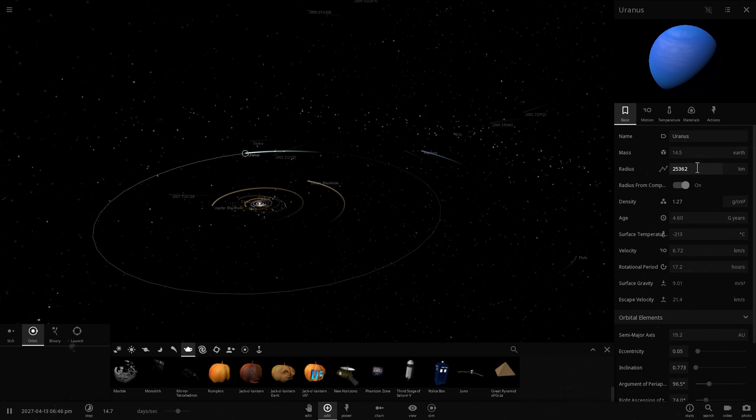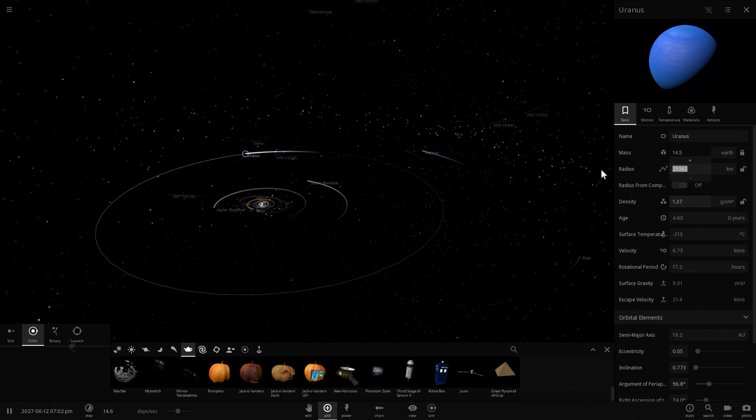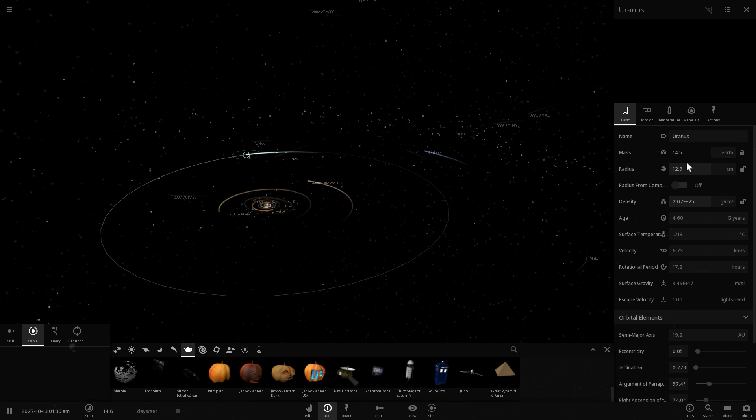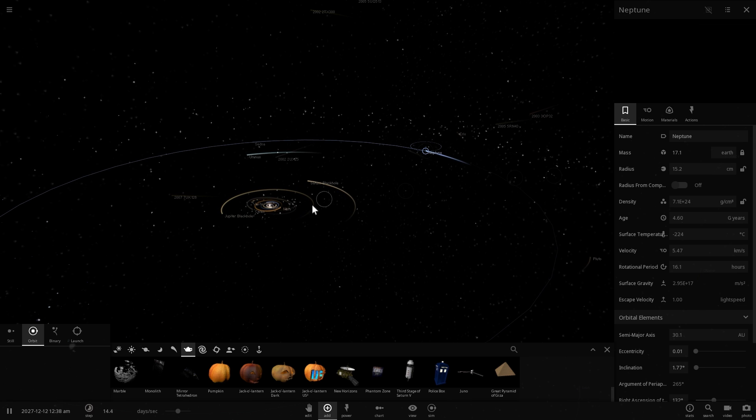Uranus is going to be very similar to Neptune. We're going to lock its size and maybe make it a little bit smaller because it is a much smaller object. We're going to reduce this to about 12 or 13 centimeters — so 13 centimeters, 15 centimeters for Neptune, 84 centimeters for Saturn, and about 2.8 meters for Jupiter.